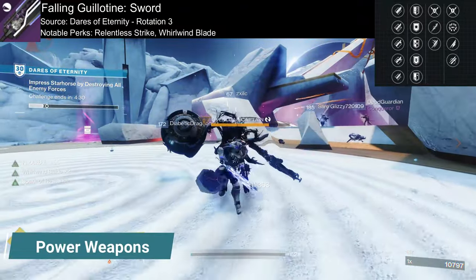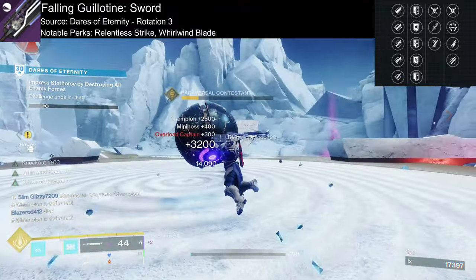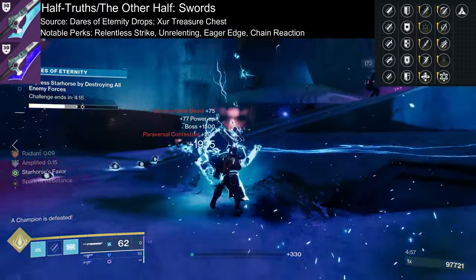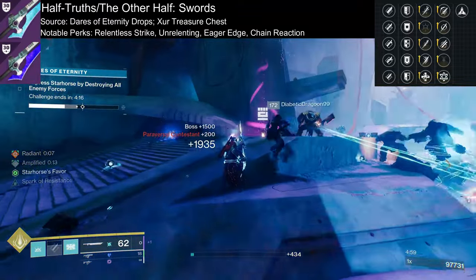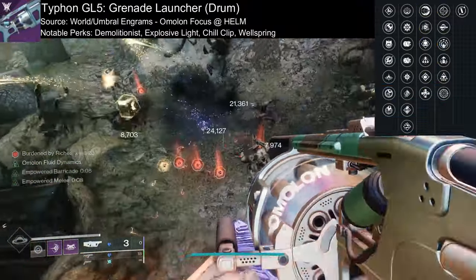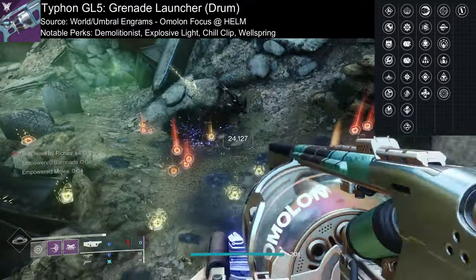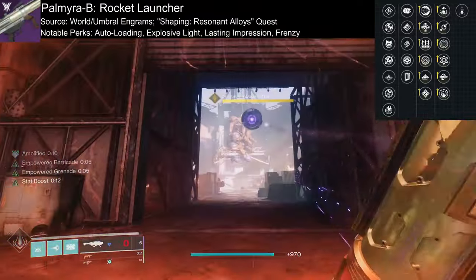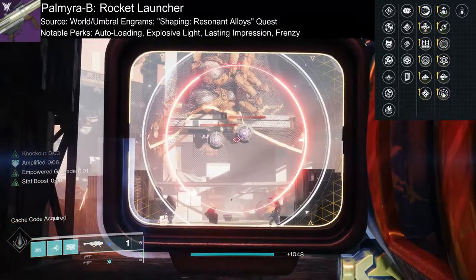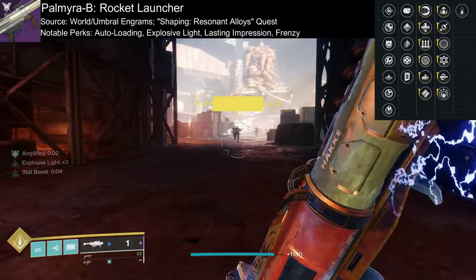For power weapons: Falling Guillotine to spin to win on a boss, or last long in a fight with Relentless Strikes and Whirlwind Blade. Or the Dares of Eternity swords Half-Truths and The Other Half to lunge to or away from your enemies, saving your bacon and jumping areas. Typhon GL5 gives you access to another Chill Clip weapon, or invest in ability regen and damage with Demolitionist and Explosive Light. For rockets, Palmyra-B should be on top of your list to craft when you progress the Crafting Tutorial quest — a solid and tracking rocket with great utility and damage perks like Autoloading and Explosive Light.